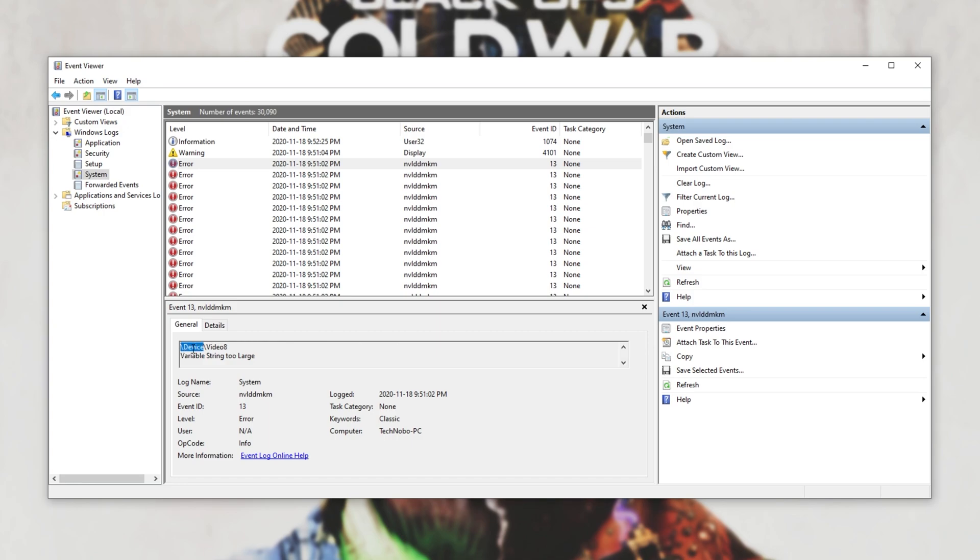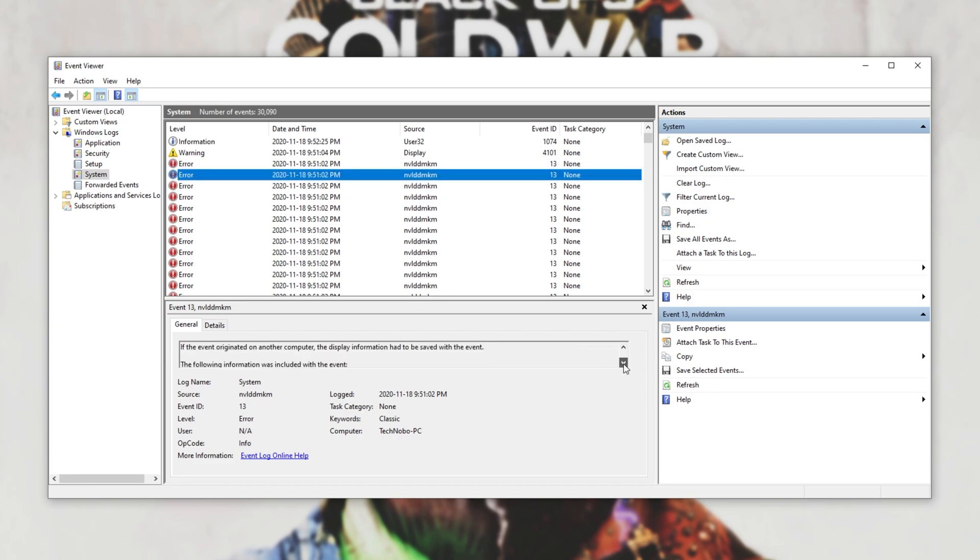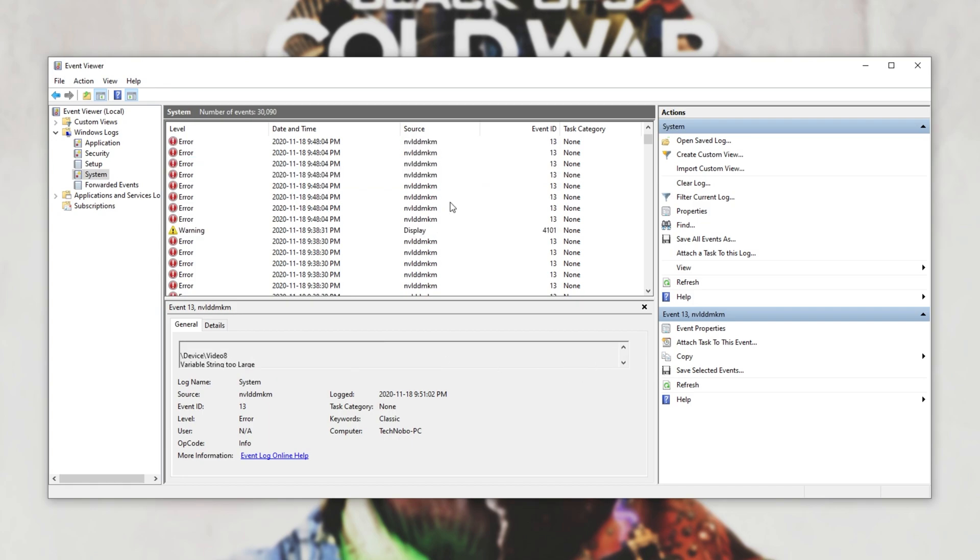Basically, what I got was slash device slash video, whatever it is — variable string too long. If I have a look at the next message, there should be some more info here. There we go: nv-rm graphics text exception on GPC, whatever — text layout. But you can see just how many of these nvl-tdm-km errors I had coming from here.